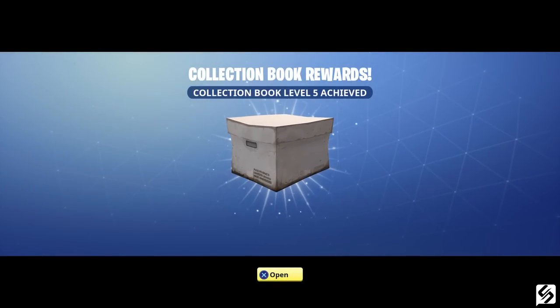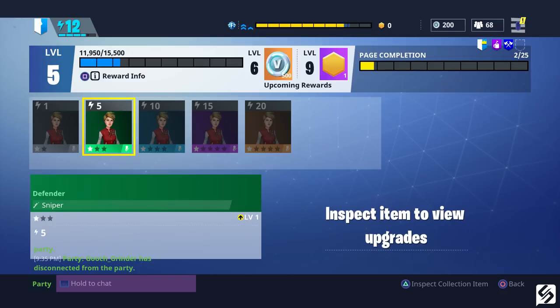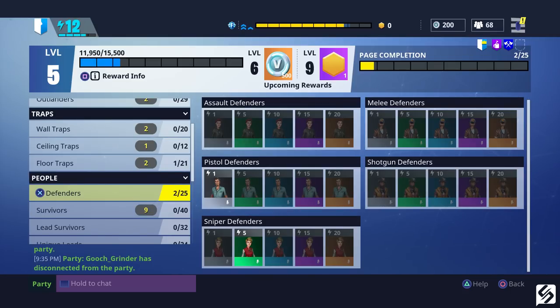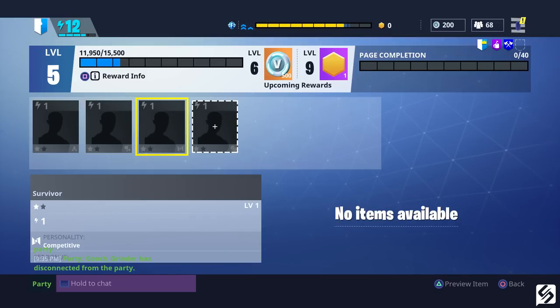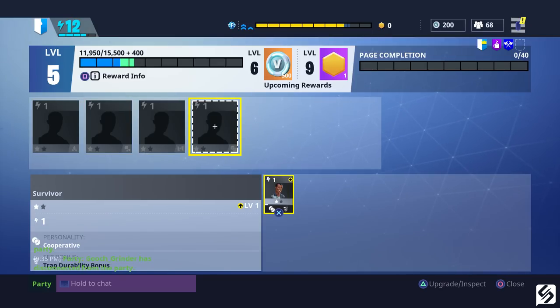Our next tip is something I still see people confused by, as it's not really explained to you. But it's probably one of the most useful items you can get through your skill tree. Once you've advanced far enough through the first skill tree, you can unlock the skill that gives you the Collections Book. This is a large book that has every type of hero, survivor, defender, and weapon — anything you can collect in the game can be put into it.